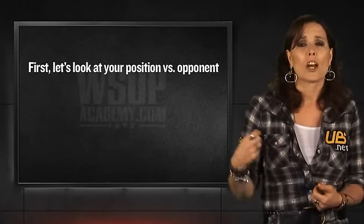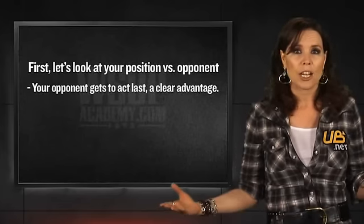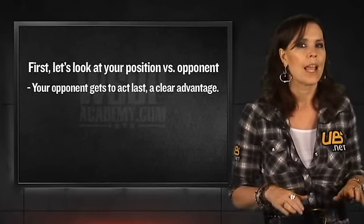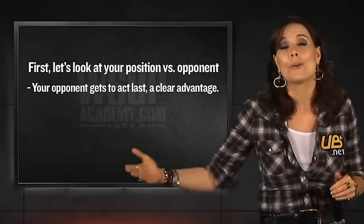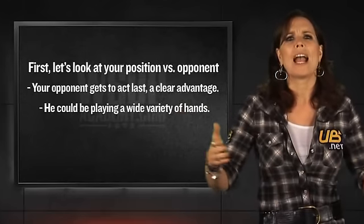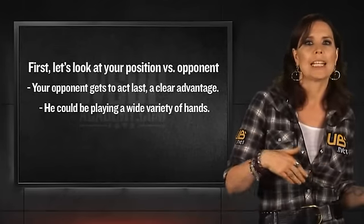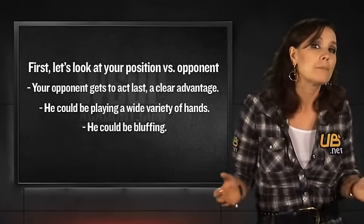First, let's look at our position and that of our opponent. Since he's on the button, he'll get to act after us throughout the hand, which is a clear advantage for him. However, on the flip side, since he's on the button, we also know that he can be raising us with a wide variety of hands — anything from a bigger pocket pair to something like Ace-King, Ace-Queen, or even smaller suited connectors like 9-10, or a complete bluff.